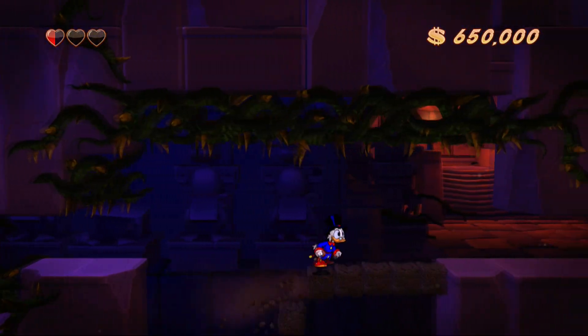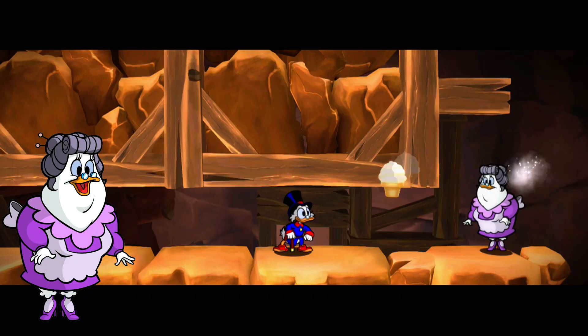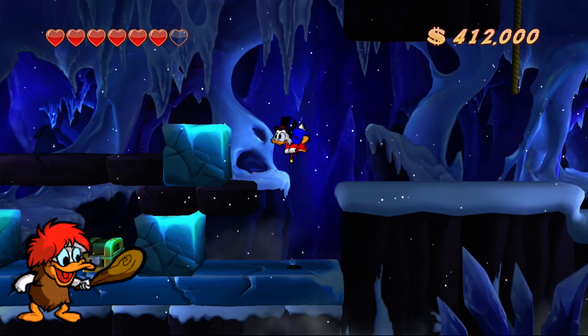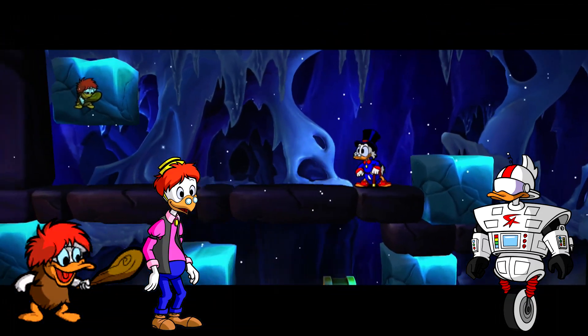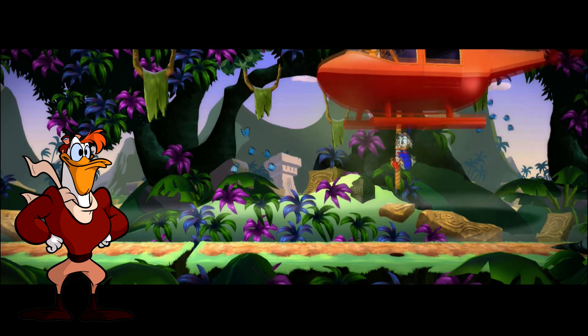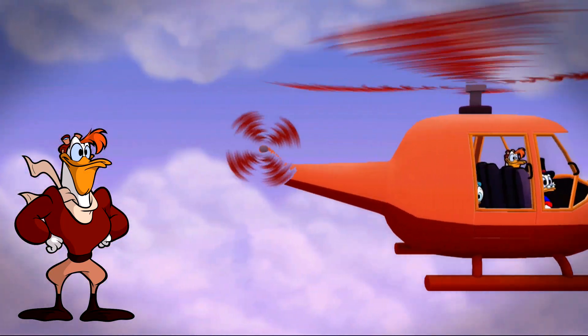You are once again playing as Scrooge McDuck, with the continuing help of Huey, Dewey, Louie, and Webby. Mrs. Beakley is back, handing out snacks throughout the game to replenish your health. Bubba Duck, Gyro, and Gizmoduck all return to make their appearances as well. Your loyal friend Launchpad remains your method of transportation, bringing you to your treasure location and then back to the bank for safekeeping of your treasures.